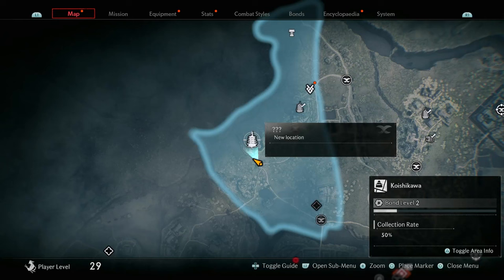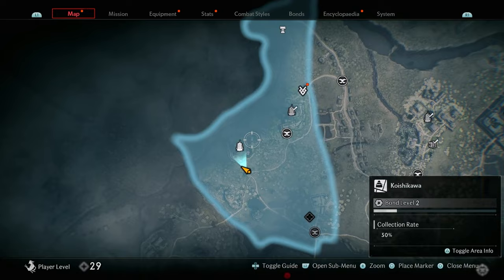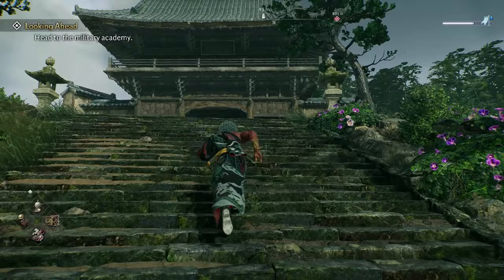The next collectible is the Landmark, which is at this location right over here at this big area. All you need to do is follow along the path, and once you get up to these stairs, go forward. Once you get here, it should say that the Landmark has been visited.